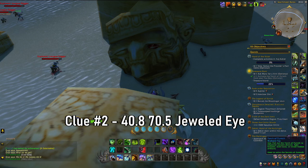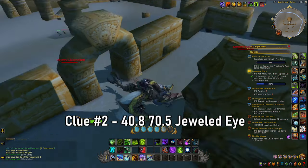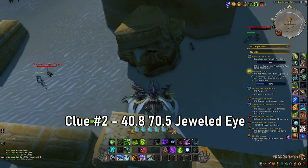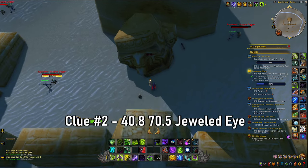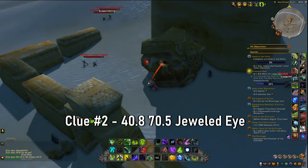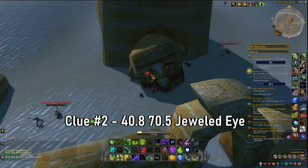The next one is a giant head at the north section of the south moon ruins. You should see a giant stone pillar behind it. Press your torch and eventually the eye will pop out, and you will get the ability to loot and grab a jeweled eye.